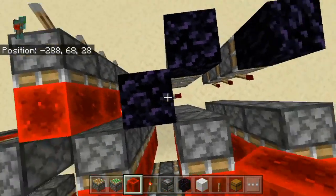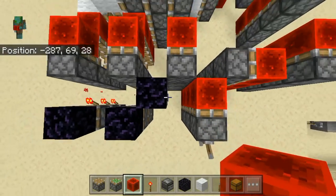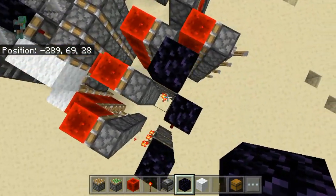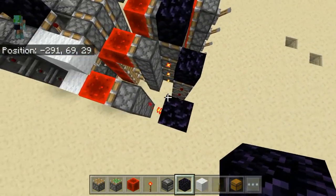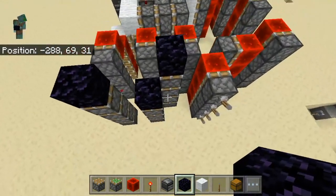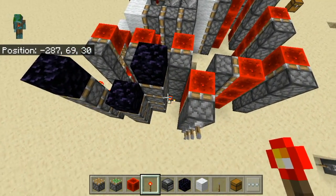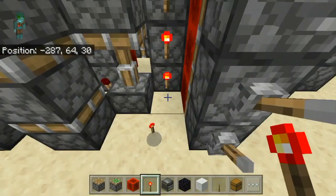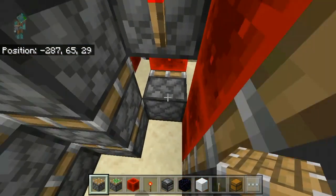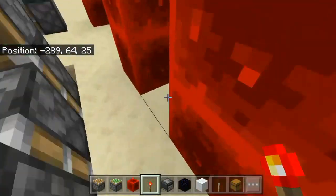Then next, if you have already built some, you have to remove those redstone torches again — or not build them at all. Place a normal piston here again, then obsidian depending on what you are doing. Because we have these deactivated, place the first one here. I misplaced some things there, but let me quickly fix that.